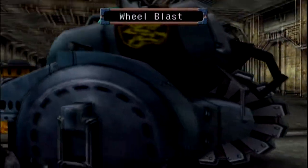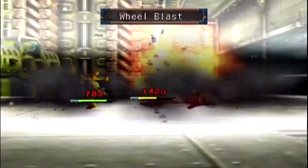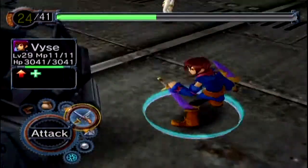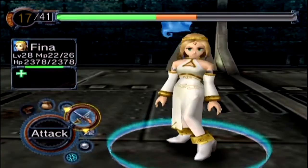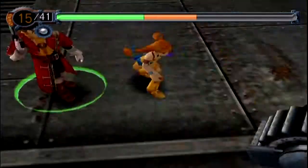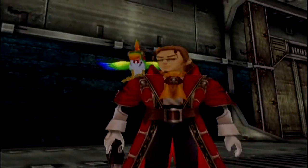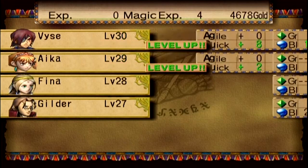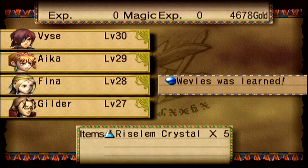I just healed Aika. He should be down. I'll use magic — I'll have him use a Saccharacrystal on himself. And there you have it — all in a day's work. Level up. Rank up. And rise those crystals — five! That is amazing.